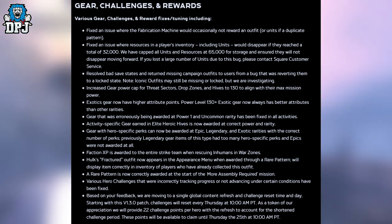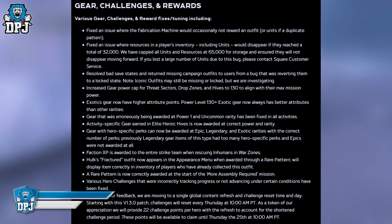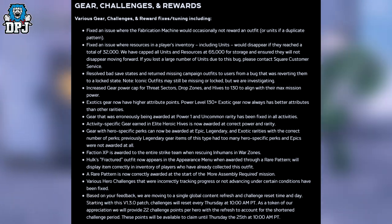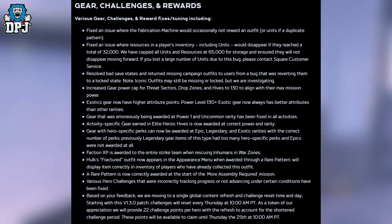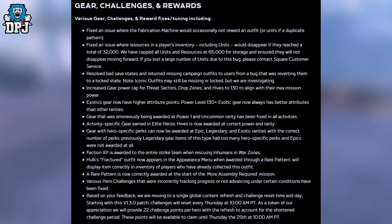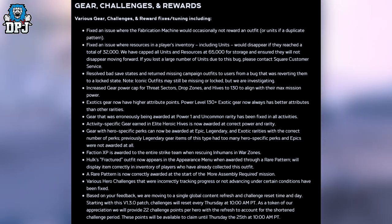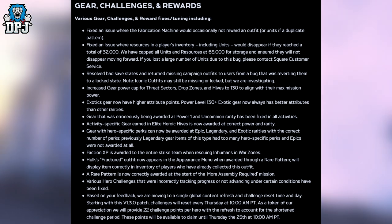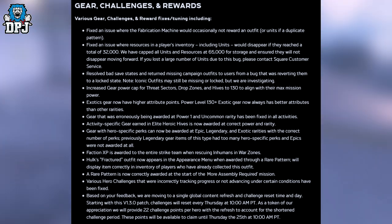Gear that was erroneously being rewarded at power level one and uncommon rarity has been fixed in all activities. Activity specific gear earned in elite heroic hives is now awarded at the correct power and rarity — there were a lot of problems with people running the heroic hives and not being rewarded decent gear, so it's good that's being fixed. Gear with hero specific perks can now be awarded at epic, legendary and exotic rarities with the correct number of perks — previously legendary items of this type had too many hero specific perks and epics were not awarded at all. Faction XP is now awarded to the entire strike team when rescuing inhumans in war zones — great change.